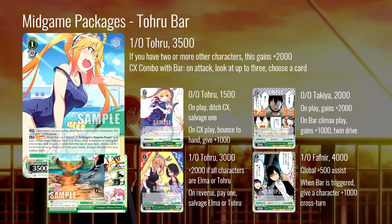Next, the other popular level one combo in this set — also a Toru. On bar, if you have two or more other characters, it gains 2000. It combos with the bar: on attack, look at up to three cards and choose one from among them. This is really good — it can get anything, it can get events or climaxes, making it very easy to loop itself. That's its biggest strength: it has a built-in loop. It's on bar which means you're already likely to trigger bars and get them back into hand. You can look at nine cards if you full-board this — pretty easy to add your climax for the next turn and keep the combo going.